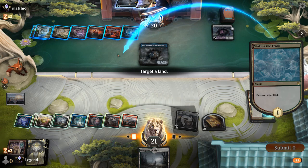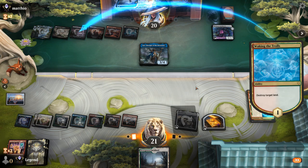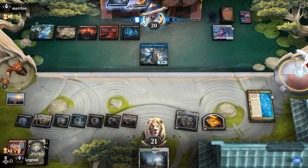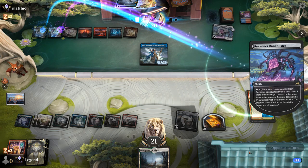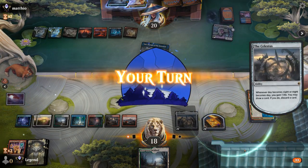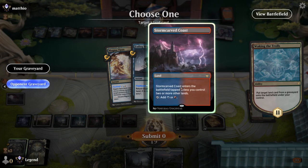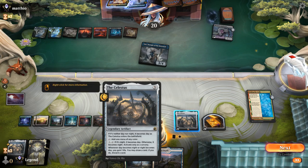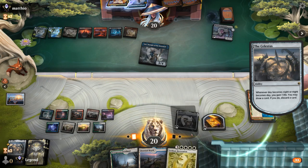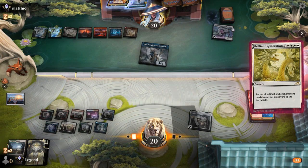Probably get rid of their blue-red land and pass it back. A Bank Buster can draw. Celestus triggers — discard another Celestus, get a land back. Then activate Celestus to see what we pick up. Another Restoration — perfect. We have just enough mana to cast it, and they don't have enough mana to do the Fading Hope counter trick.